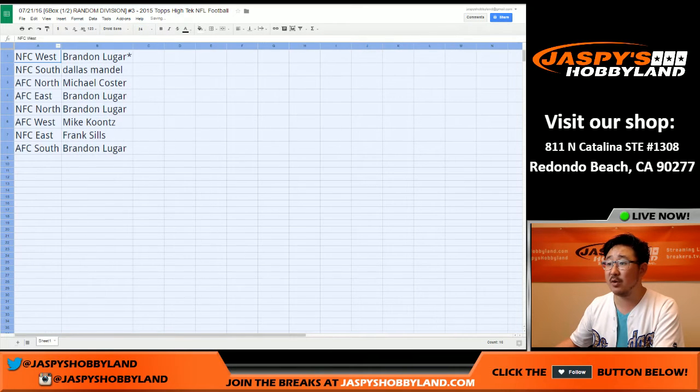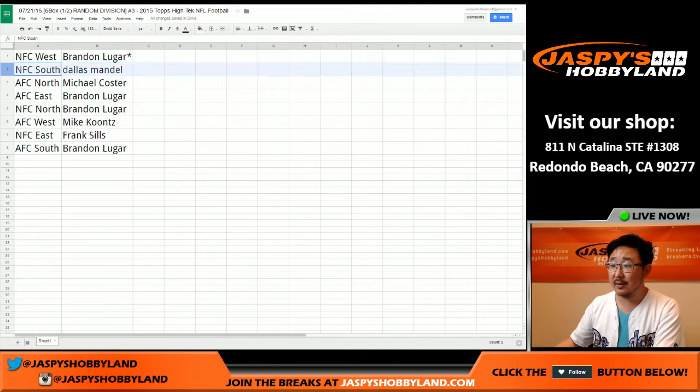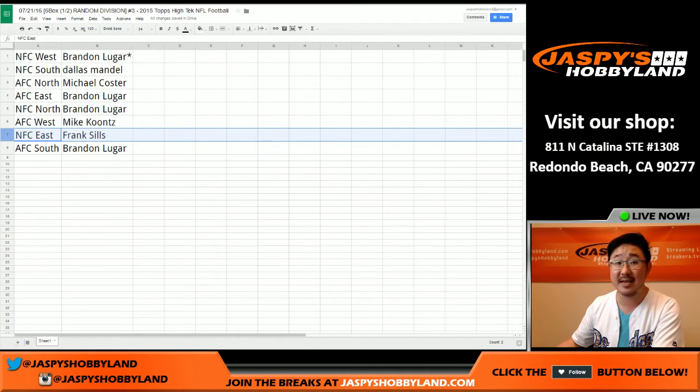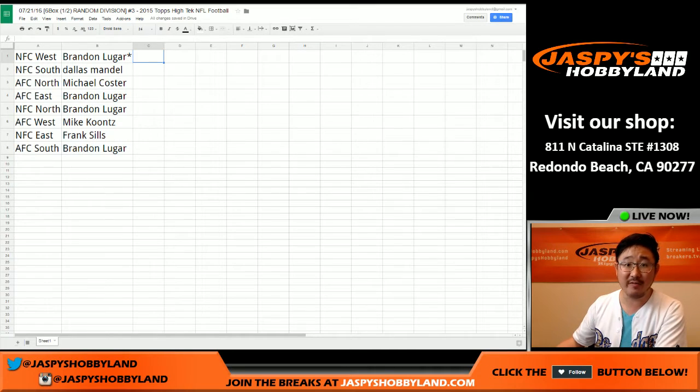NFC West — that would be Brandon. NFC South, Dallas — Michael C. AFC North. AFC East — Brandon. NFC North — Brandon. AFC West, maybe a little Raider Joe mojo — Mike Koontz gets that. NFC East — Frank. AFC South — Brandon. So there you go, that's the randomizing portion of the video.